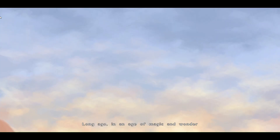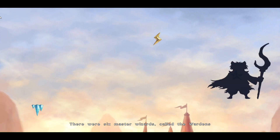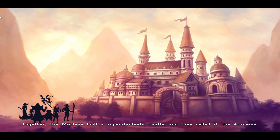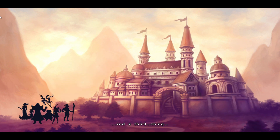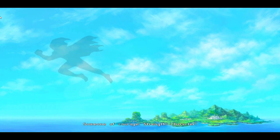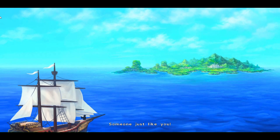Long ago, in an age of magic and wonder, there were six master wizards called the Wardens. Together, the Wardens built a super fantastic castle and they called it the Academy — a place where young wizards learnt the ways of magic, monsters, and a third thing. But one day, one by one, the Wardens vanished and the Academy closed its doors until the day they returned. Now the Academy needs a prodigy — someone of courage, strength, character. Someone just like you.